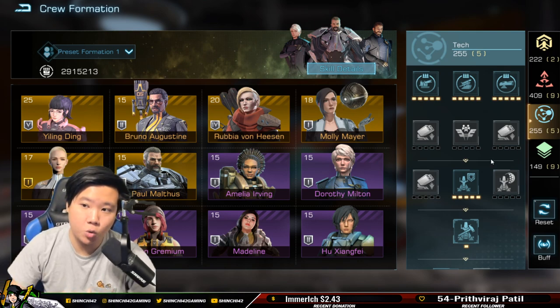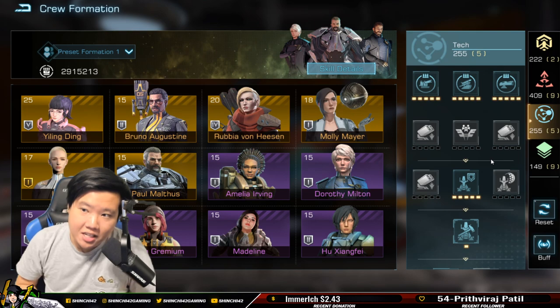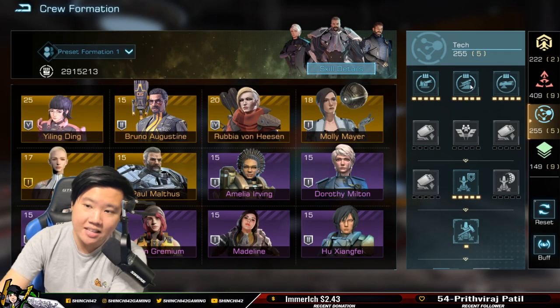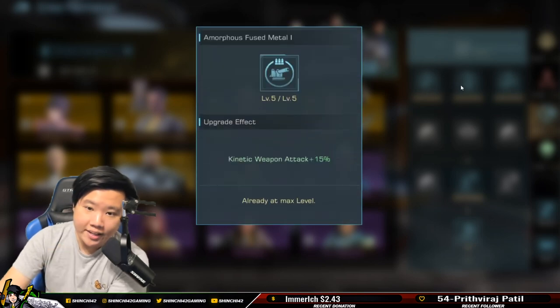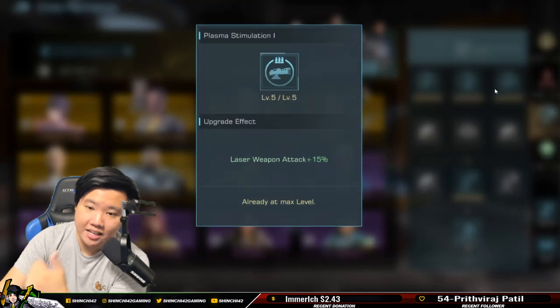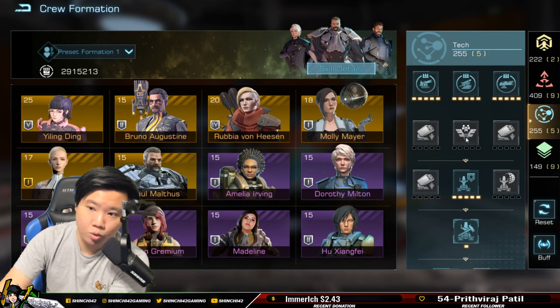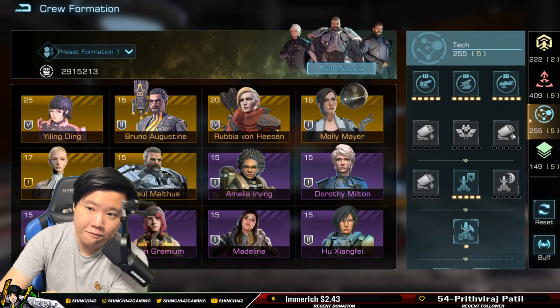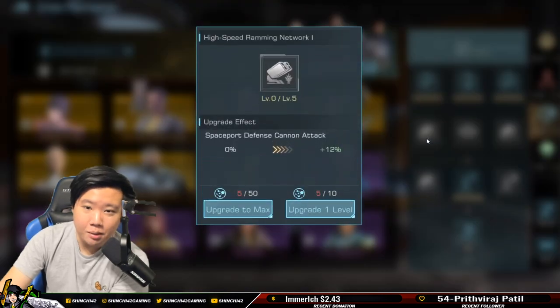Tech is another very important area. I would say combat first, tech second. You get a lot of benefit in tech — damage, weapon attacks, armor. I have kinetic weapon 15%, missile weapon 15%, laser weapon 15%. I skip spaceport defense cannon building ship queue — yes, you can use that for events like Galaxy Star, but it's not going to benefit you in war.